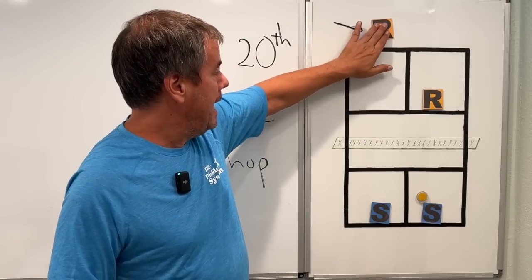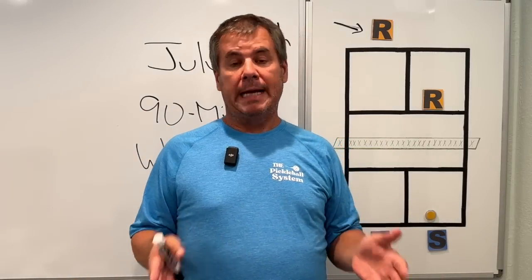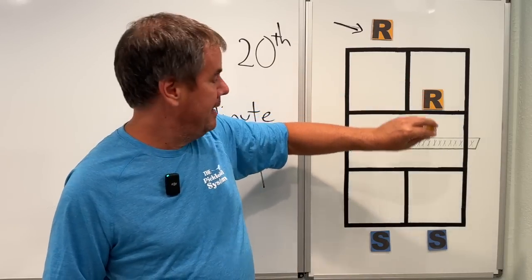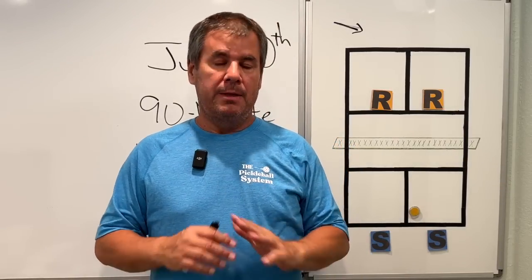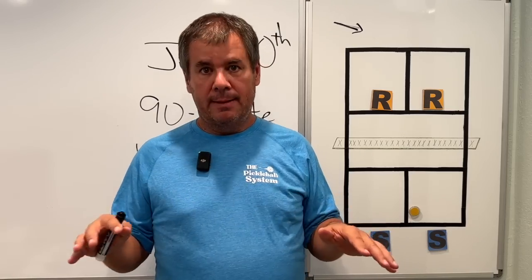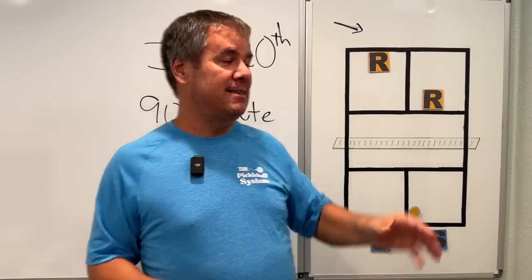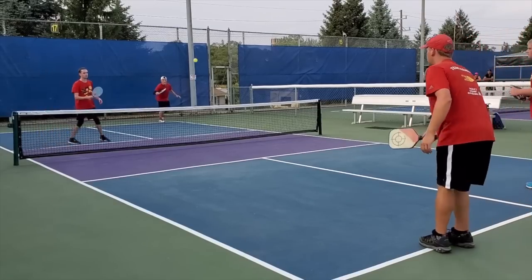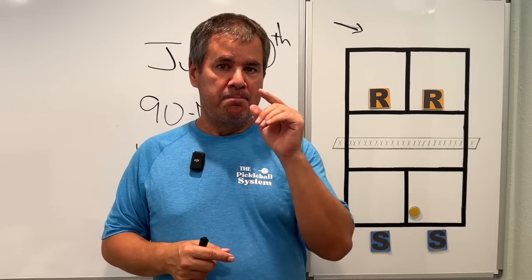So the question is: if I'm this player, how do I make sure I'm going to make it up to this line every single time? You're going to take advantage of the two-bounce rule. What you're going to do is hit your return of serve high — high over the net — and deep. That'll buy you time to make it up to the non-volley zone line before you have to hit your fourth shot. There are simply no excuses, no buts — the returning team needs to be all the way up at the non-volley zone line or the kitchen line at the time the fourth shot is hit. Check yourself on this, because it is probably an area where you're losing a lot of points without realizing it. Make sure you're hitting those returns deep enough and high enough to make it all the way up before your fourth shot.